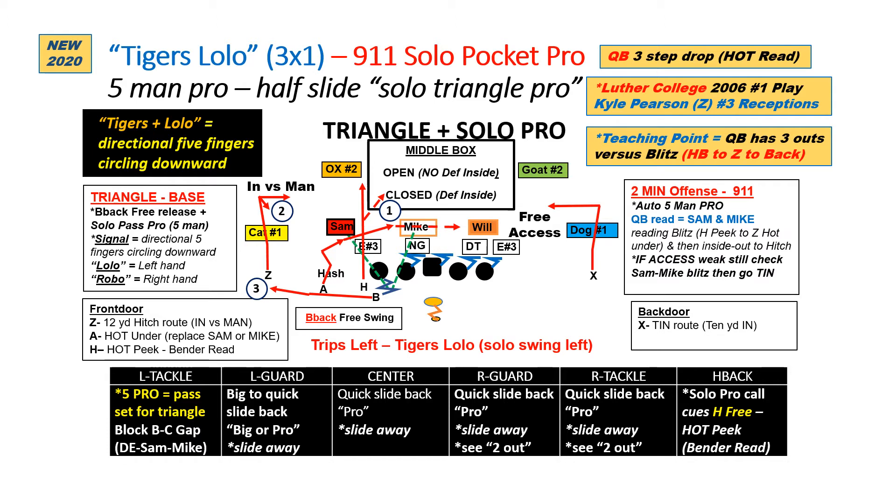In a three-by-one set, it's simple — everybody runs the same routes and we just add the H with the bender read to the front side. The quarterback checks: if he's got free access with the X, he can read SAM and mic, and with no blitz just come back and hit that all day. If not, he's got three hot reads: the H running the bender, the A running the hot under, and the back free-swinging to the flats. Simple reads for the quarterback out of two-by-two or three-by-one, but gives the defense many different fits and can attack any coverage.